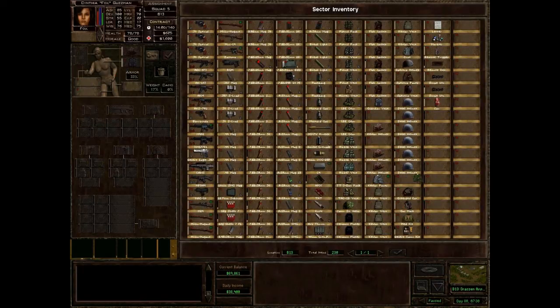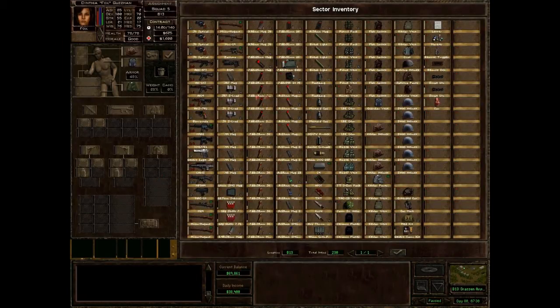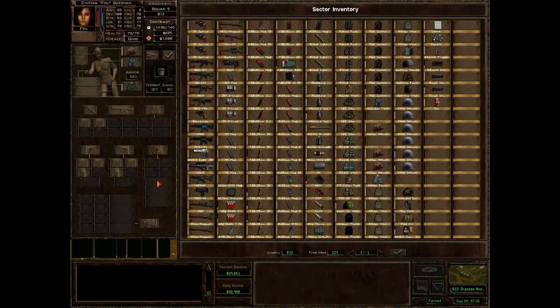Let's give her some Toiron leggings and just a ceramic plate to give a bit of a boost. 80% armor now — that's good, very good.